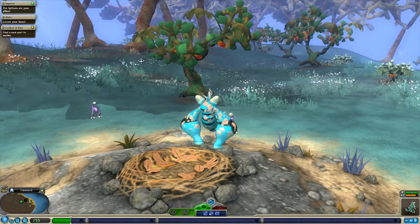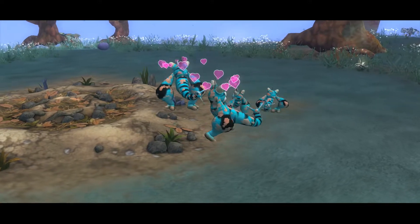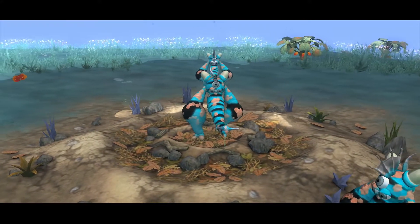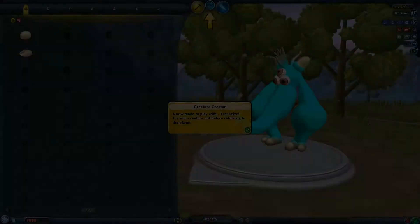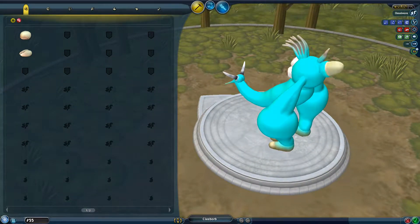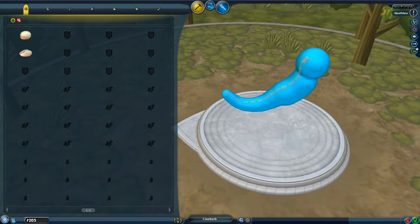There we go! All right, so now I got 55 total. Locate my mate — where you at? There you are. And it's double-click to move. Making some babies. That is just too funny. I cannot look at these guys anymore — it is just too much. The way they are. So we are going to take off everything and redo it all.